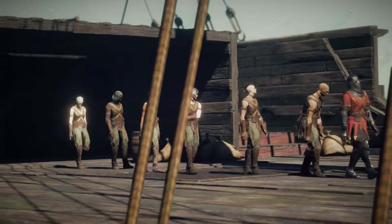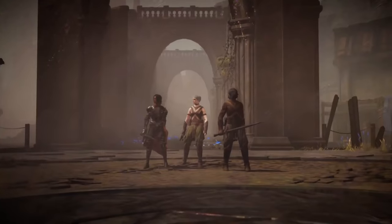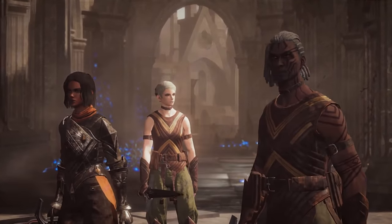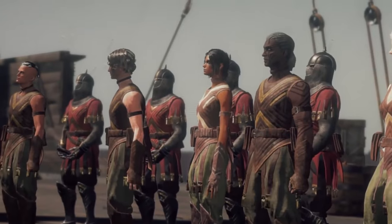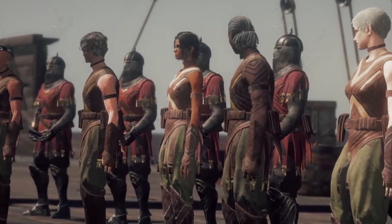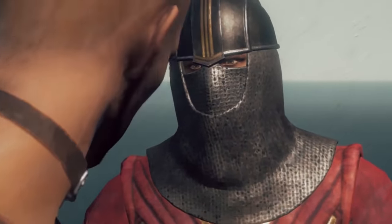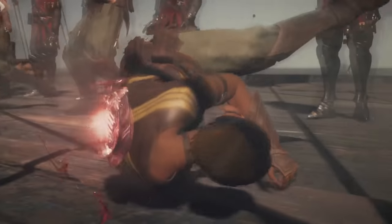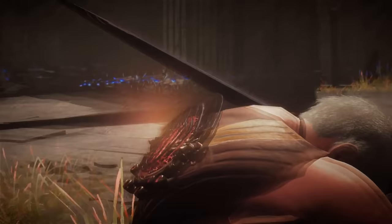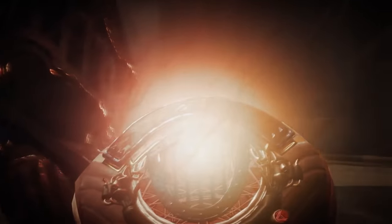The world of Babylon's Fall could have been constructed via Mad Libs. You are a mighty noun protecting a place from the forces of evil thing with your trusty weapon. Platinum Games' answers to these prompts are Sentinel, Babylon, the Gallus, and Gideon Coffin respectively. There's nothing remotely memorable about any of these things except the last — a weird device fused to your spine that projects a pair of ghost arms and lets you wield a total of four weapons at once. That's kind of neat.